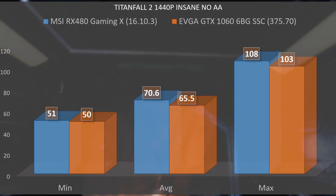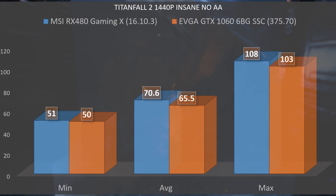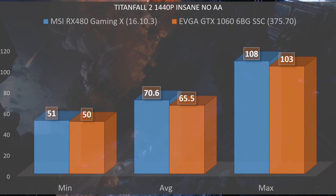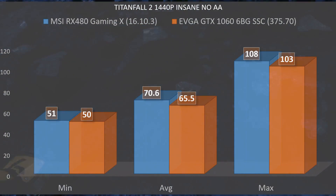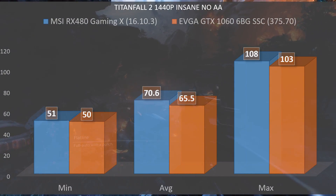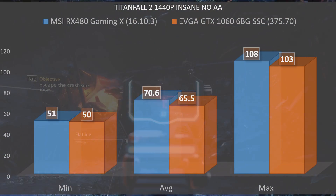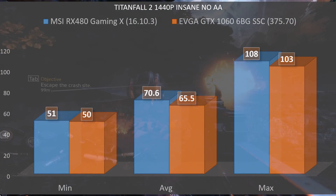Bumping up the resolution to 1440p with anti-aliasing still off but textures on Insane: the RX 480 had a minimum of 51 fps, an average of 70.6, and a max of 108 — we're no longer worried about that 144 fps cap. On the EVGA GTX 1060, there was a minimum of 50 fps, an average of 65.5, and a max of 103. Once again we see a win from the AMD side, but the gap is closing.